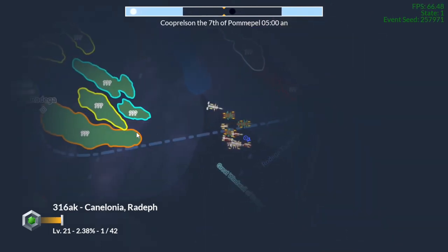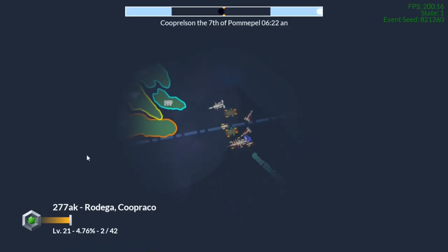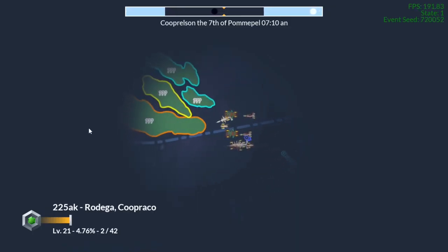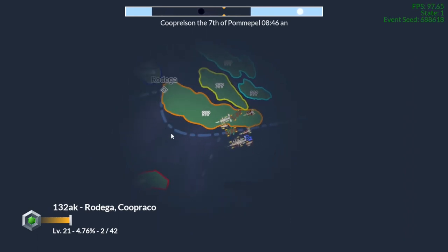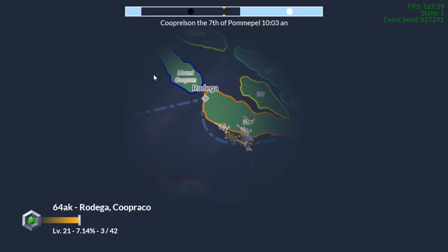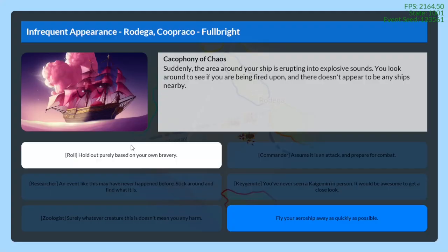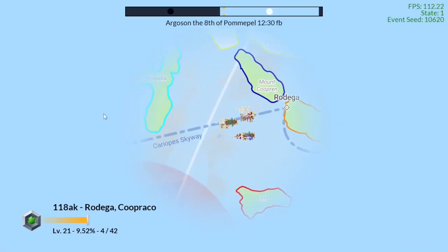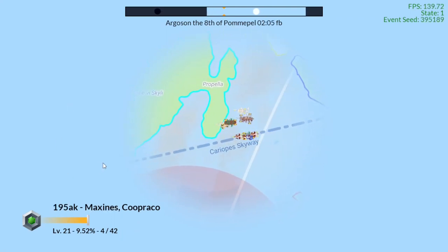They're actually looking for nodes that are invisible to the player on their pathfinding using those. They're using some decision-making to try to stay along the skyways. It's not like an A* search or anything — they're just going through the waypoints, going to the closest waypoint they can find that's in the general direction of where they're pointing already.